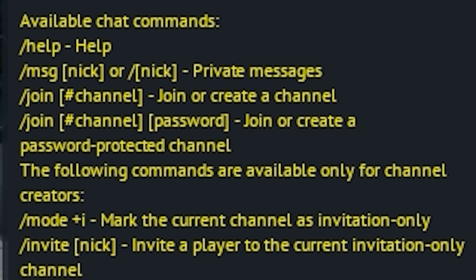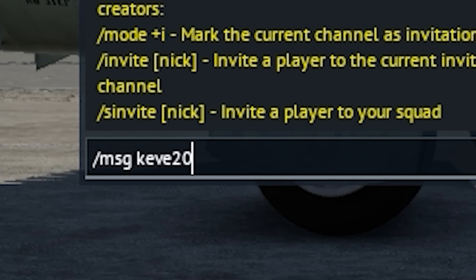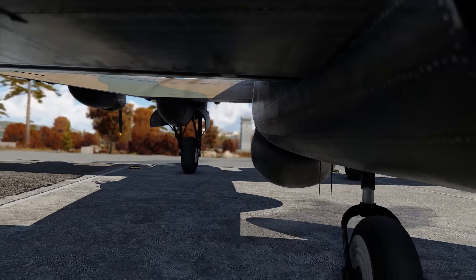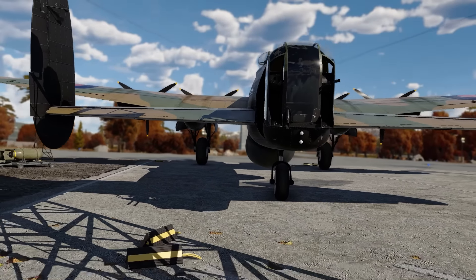War Thunder actually has a bunch of hidden chat commands. You can send a direct message to your friend using the first three letters of their username, and you can even make your own custom hidden chat rooms. This might be handy for those who host custom events like Hide and Seek, as a way to get everyone invited in an efficient manner.